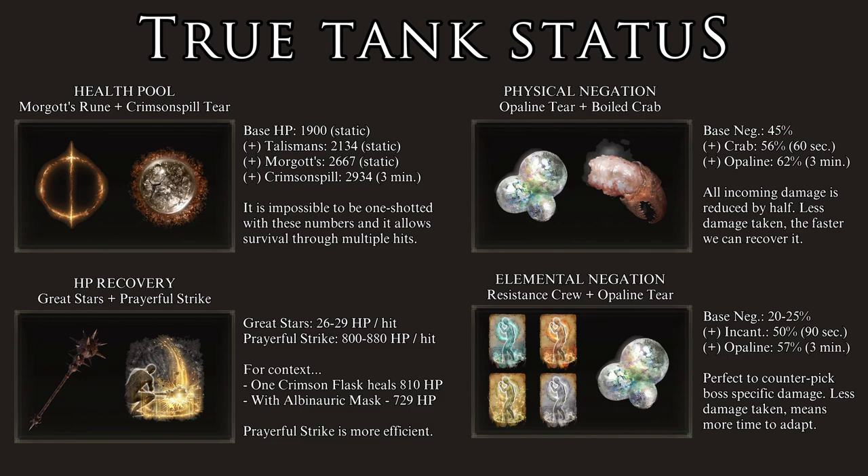Still, using flasks is important because they are faster and do not require that we actually hit an enemy. For this reason, it is a good idea to save them for bosses or for troublesome situations. Nevertheless, you can see that the flask healing reduction from the Alvanoric Mask is not that much of a problem — we have plenty of healing from other sources.